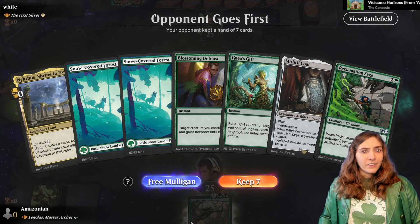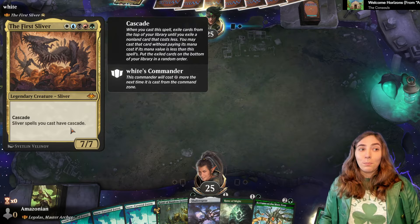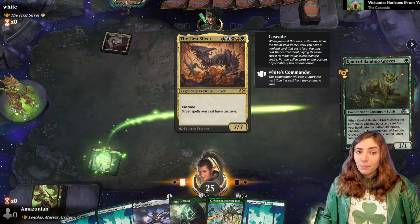The First Sliver — and probably the only sliver. The First Sliver cascades on cast, which means it comes down fast and hard, bringing out usually ramp spells or a board wipe when you cast it. If it's actually a slivers deck, it will do even more than that — it will give your other slivers cascade too, which is great.